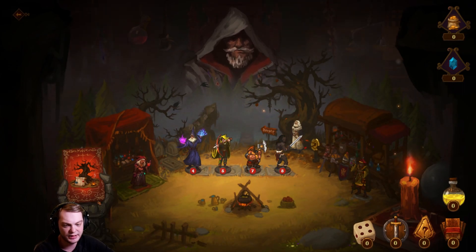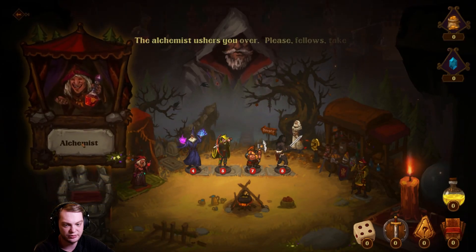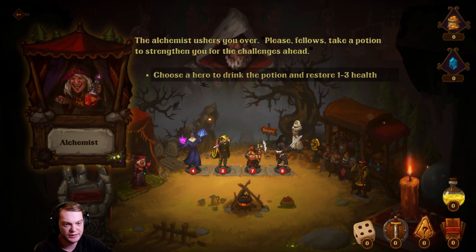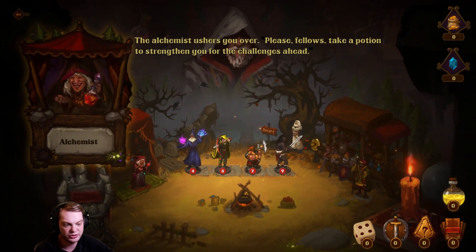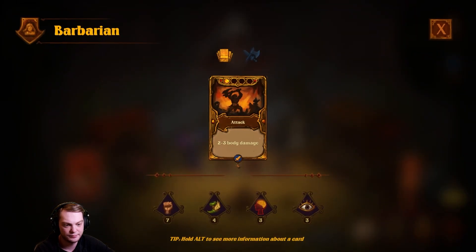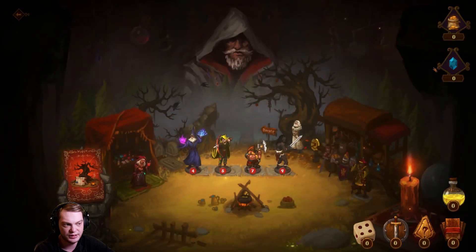There are dice elements and card elements to this game — very interesting. The alchemist urges you over: 'Please take a potion to strengthen you for the challenge ahead. Choose a hero to drink the potion.' I'm going to choose the barbarian. It's a plus one for the barbarian — two to three armor body damage, nice.